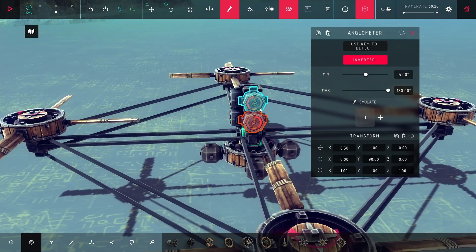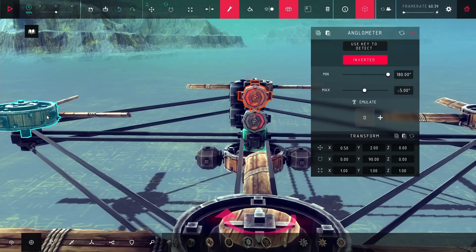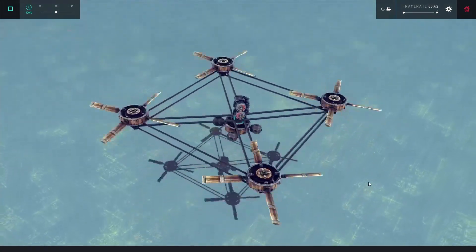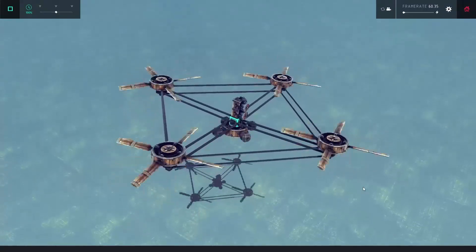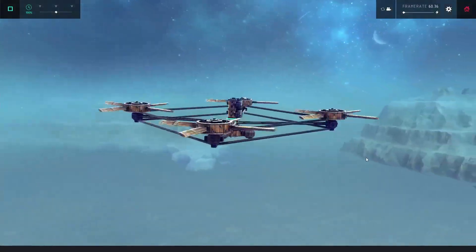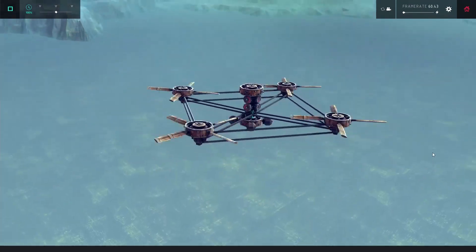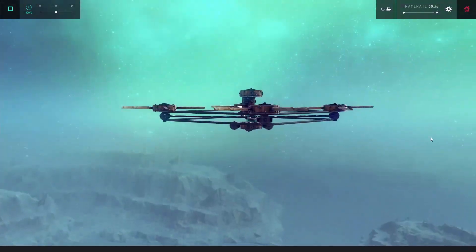After I got that and set all the keybinds to all the propeller blades, you can see here they turn on and off to keep the drone kind of stable. It ends up wobbling back and forth a lot, and it's because during my testing I actually set it to just a two-degree range, so I needed to expand that a little bit so that it doesn't correct itself quite as frequently. But after I did that, it's pretty much totally stable.